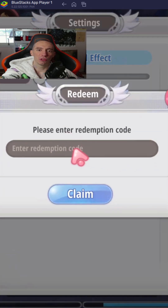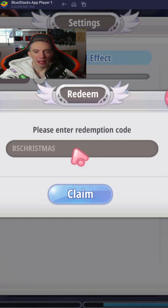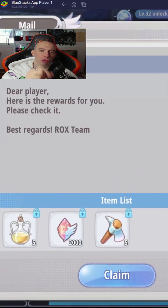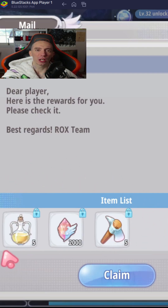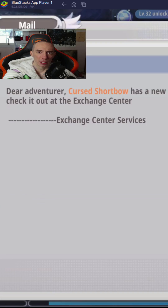It is going to give you five stamina potions, two thousand crystals, and five alloy pickaxes. We are going to type in, all capital letters: BS for BlueStacks, then CHRISTMAS — so the code is BSCHRISTMAS. Enter that code to get yourself some free items in Ragnarok X Next Generation with BlueStacks App Player.